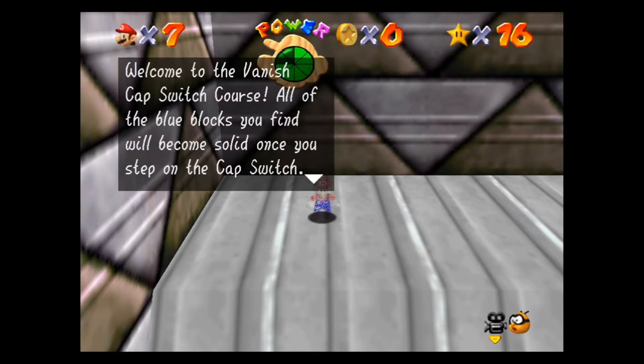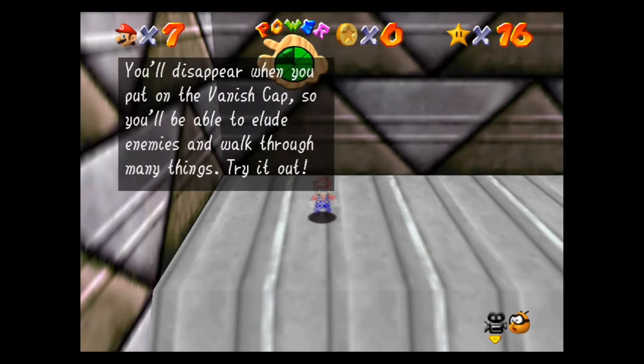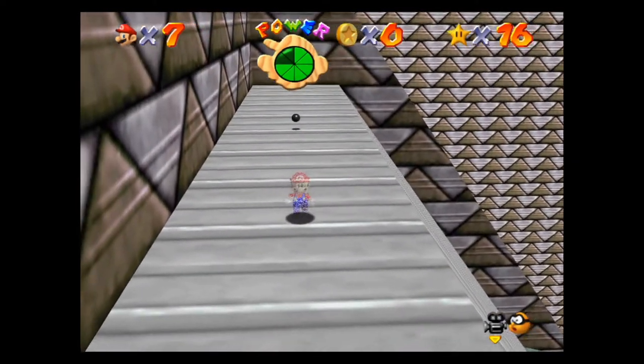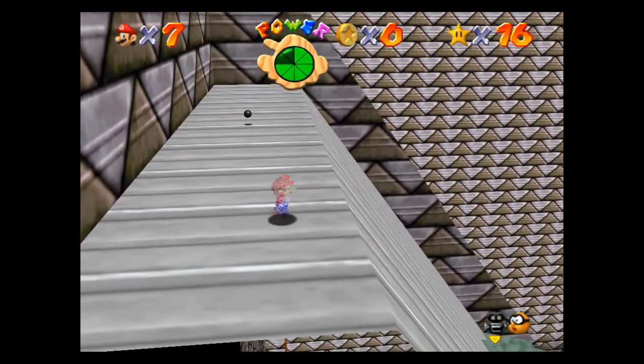Just like all switch courses, this one also has eight red coins. Get all eight red coins and you get a secret star inside the game. That star counts as one of the castle's secret stars — one you'd need if you're trying to complete the game 100%. I'm also going to go over how to get those red coins. This is the vanish cap course, and there is a blue switch here which will turn all those blue boxes into vanish caps, which basically turns Mario invisible so he can go through certain gates and walls.